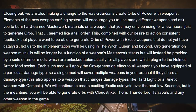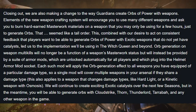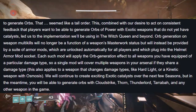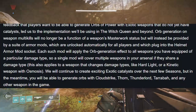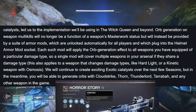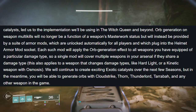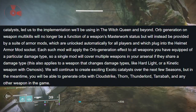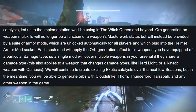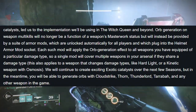Bungie recently stated that orb generation on multi kills will no longer be a function of masterworked weapons, but instead will be provided by a helmet armor mod and will apply the orb generation effect to all weapons you have equipped of a particular damage type. It also states that this applies to a kinetic weapon with a perk like Osmosis, which will give it an element matching your subclass whenever you throw a grenade. This means Taking Charge takes a big hit from this change because now you need an armor mod to make orbs and these weapons have to be of the same damage type.